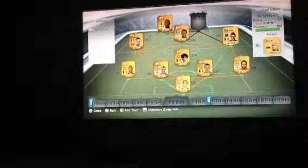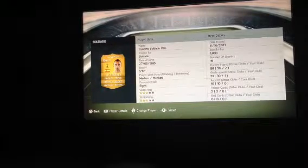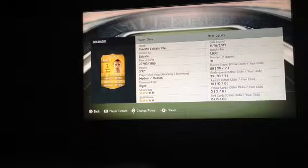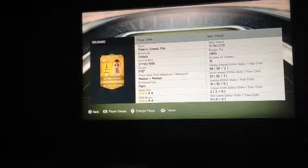Moving on to right striker, we've got Soldado — absolute amazing person. 78 pace feels a bit more, about 84. 82 shot? Probably about 85. Absolutely amazing striker. 81 heading — he's the person for you when it comes to corners. Picked him up for 1800.